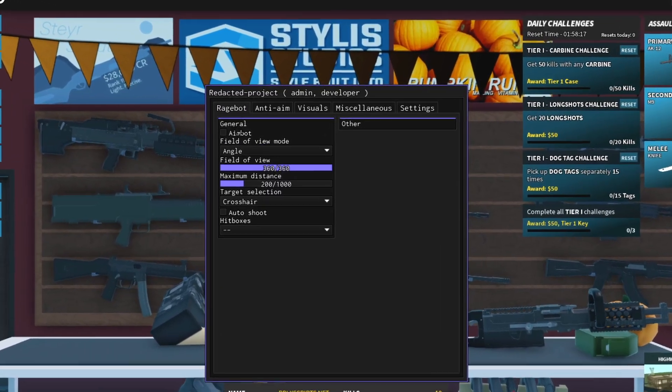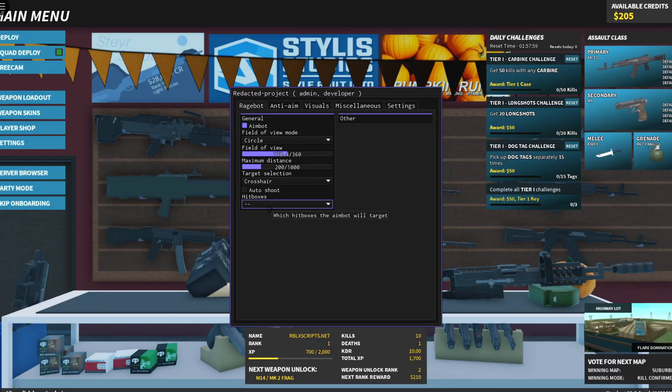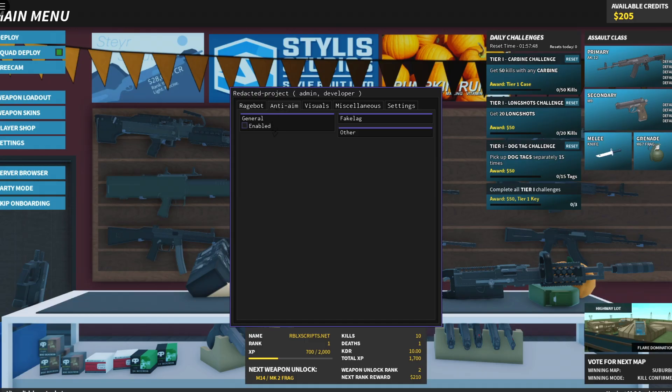Let's enable some features. I'm going to enable the aimbot — you already know. Hitboxes: we don't want to be looking sus getting headshots only — we're not FaZe Rug. Anti-aim: we're not going to put this on either, because it makes your character spaz out and everyone's going to be like, oh my god, this guy's hacking.